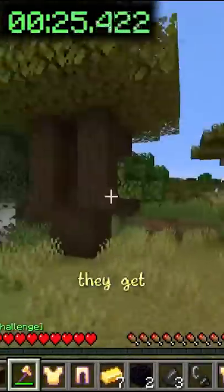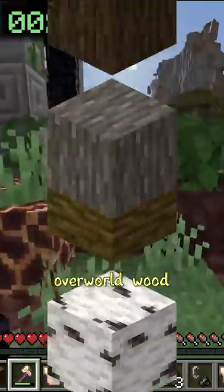With their newly acquired axe, they get Acacia, Dark Oak, Birch, Normal Oak, and lastly Jungle Wood — getting them every overworld wood.